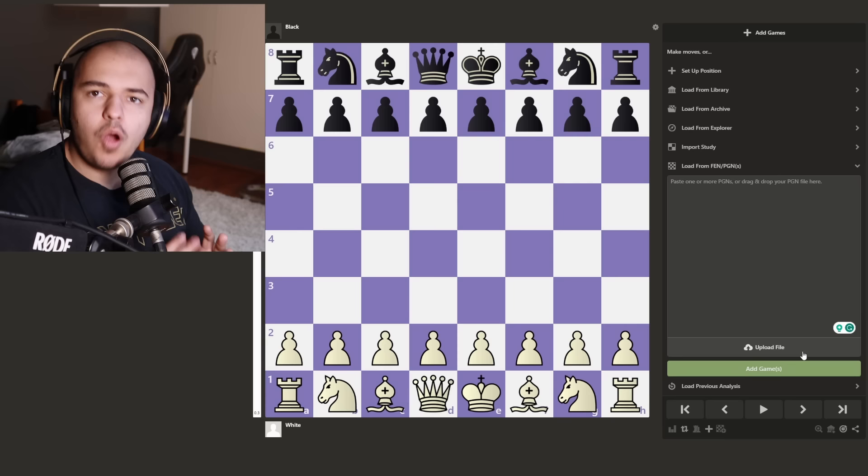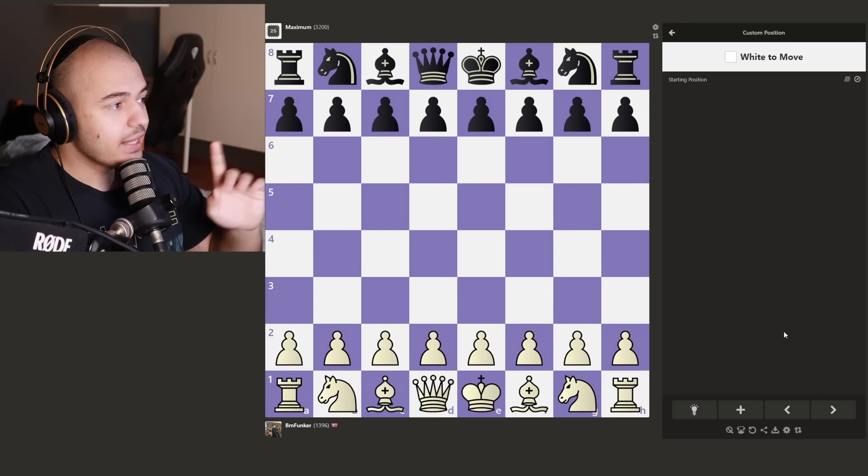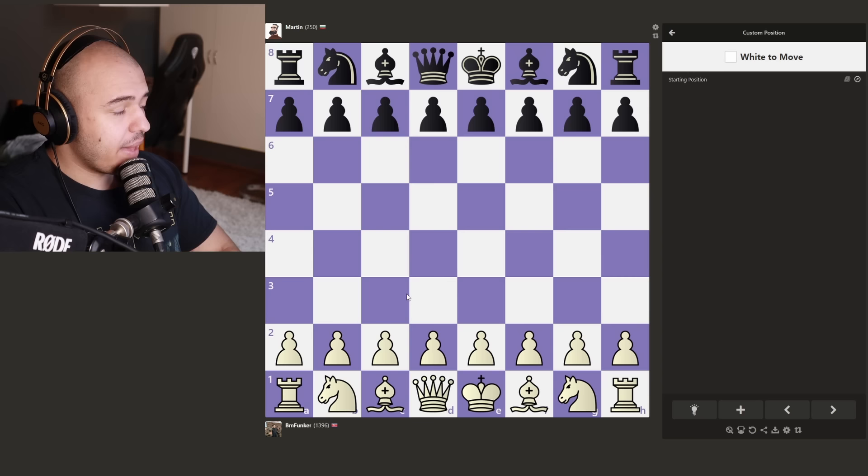Alright boys, so how is this gonna work? We go to the analysis tab and click Practice vs Computer. It's gonna bring us up against the maximum computer, but we can click Change Bot in the corner. This allows us to change bots every move we play. And I think we're gonna start off with Martin, my goat, my man. Let's see what he plays.